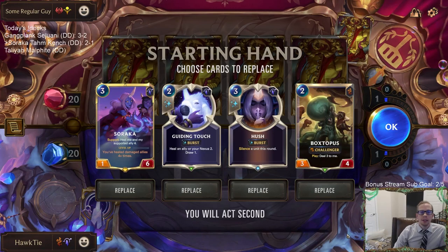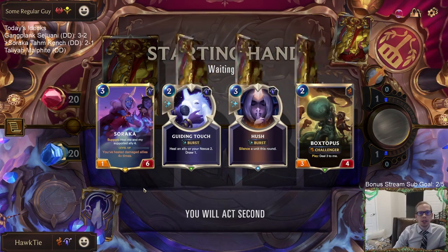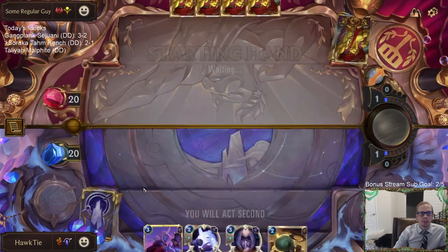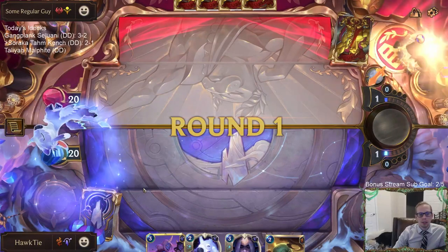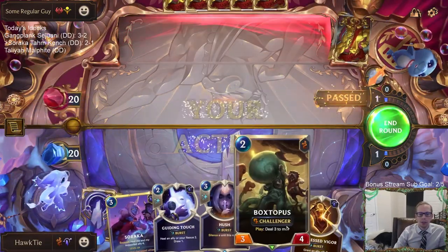LeBlanc Renekton — Hush does seem like it could be pretty good for this matchup. I'm going to keep this hand. I like the Boxtopus and Soraka together. I like the Hush against something that gets buffed up really big, especially Renekton. And Guiding Touch can help out Boxtopus.